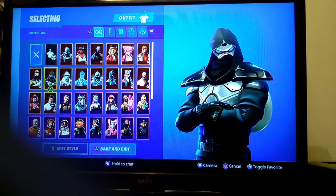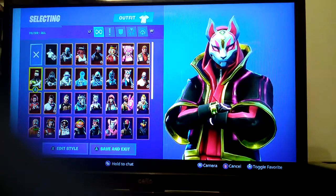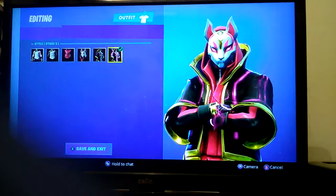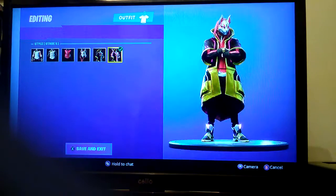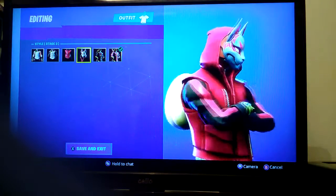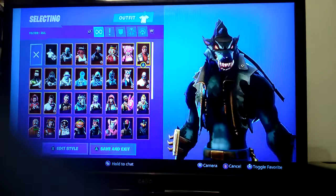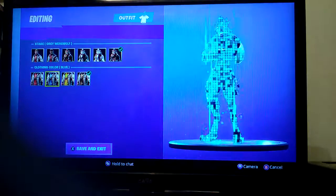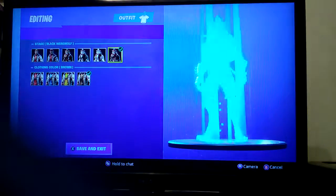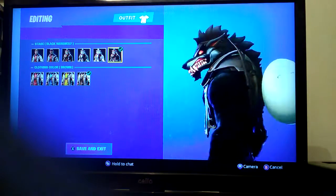Forceboy is the skin you get for completing seven weeks in season 6. Drift is generally one of my favorite skins in my whole locker — I really like it; I don't like the early clothing version, I mainly rock this version. Dire I've completed — definitely my favorite tier 100 skin. I like it way better than Ragnarok.